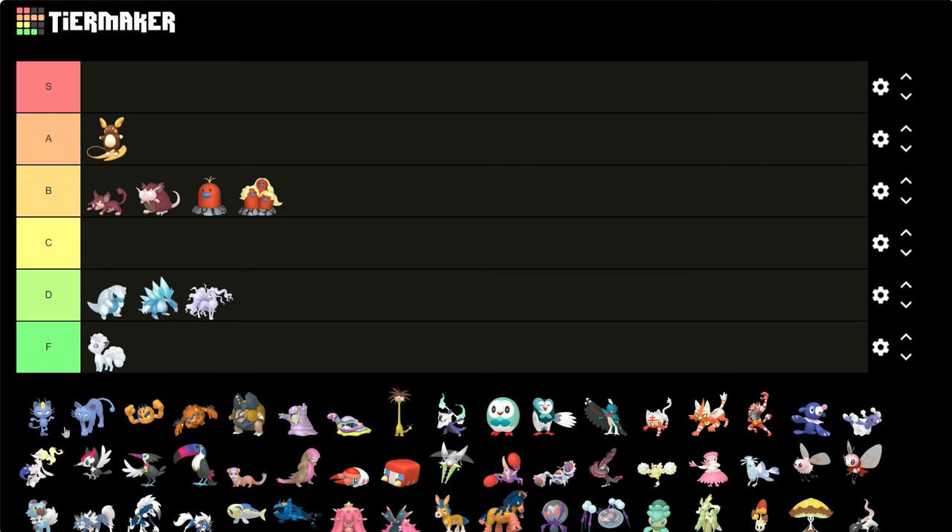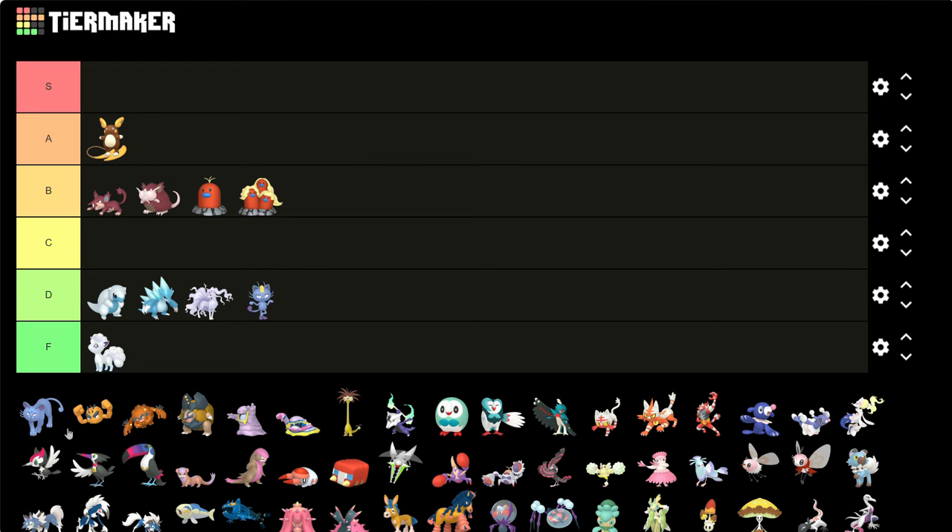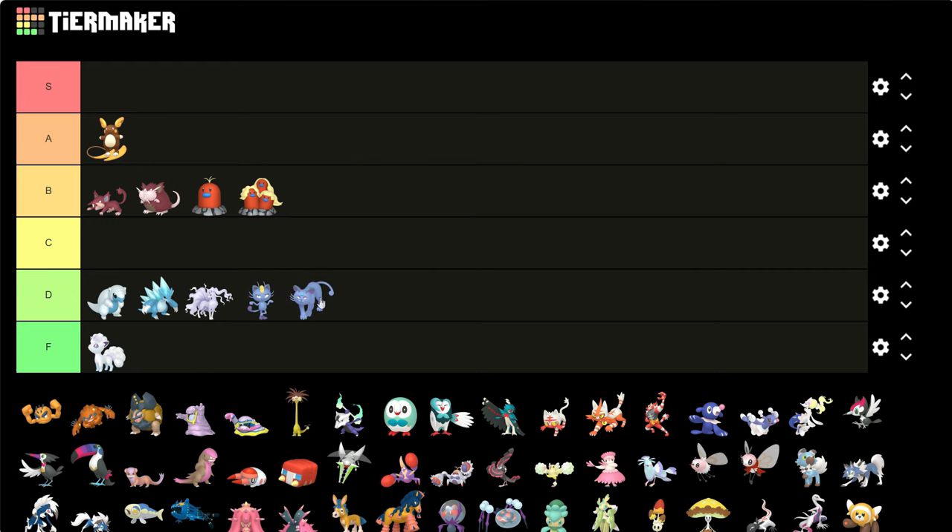Alolan Meowth and Persian — I'm not sure if I'm feeling that blue. Maybe if they did like what Grimer and Muk do — maybe if they kept their original Kanto normal form shiny colors like those guys did, that'd be kind of cool. But no, this doesn't work for me.